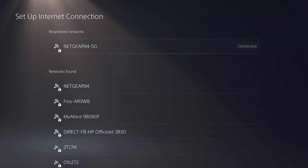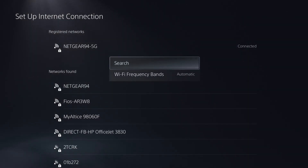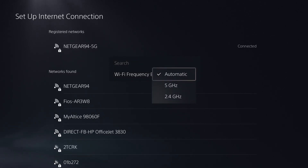If you can't do a wired connection, that's fine. Click the option button and change the Wi-Fi frequency bands from automatic to 5 gigahertz and see if that works. If not, then try 2.4 gigahertz.